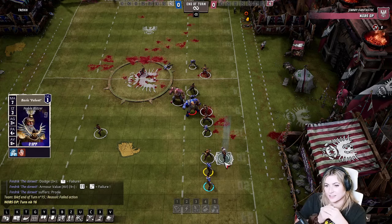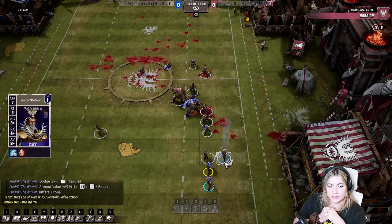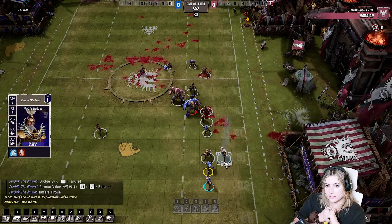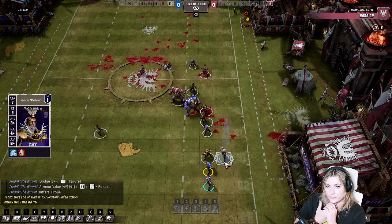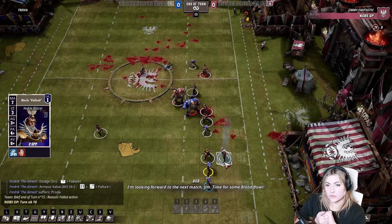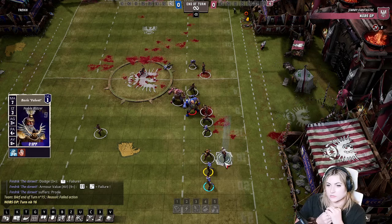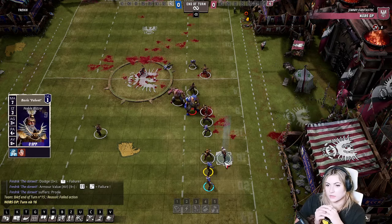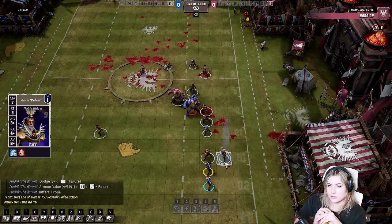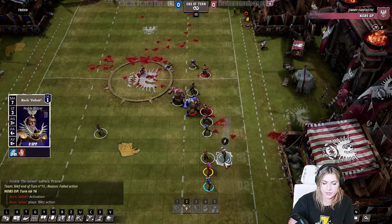At the moment you're losing 80 times out of 81, which means it was much more important to do the ogre block regardless of the chances — to get that guy on him and make it a bit harder for me. Then after that you do the dodge. Even if it was a two-plus dodge with dodge, making my score harder than one in 81 is the most important thing. There's some kind of turn order here — some kind of priority checklist.